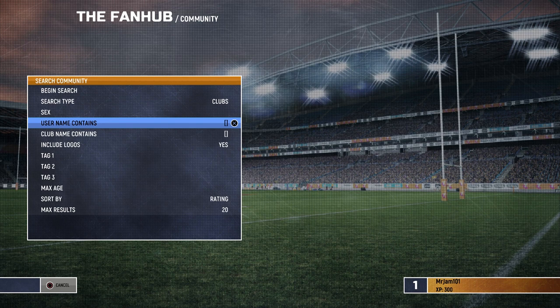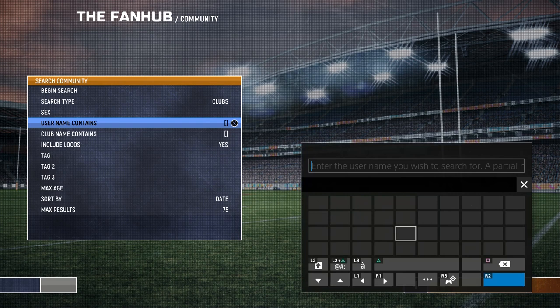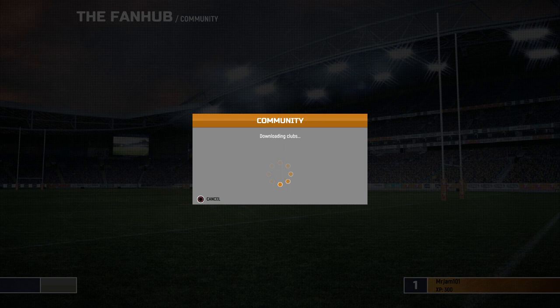You need to go to FanHub, search, go to Clubs, then go down to sort by date, set max results to 75, and then type in the username 'Individual Gamer'. You have to type it in every time you want to do this — just type it in and once you finish press Done and then begin the search.